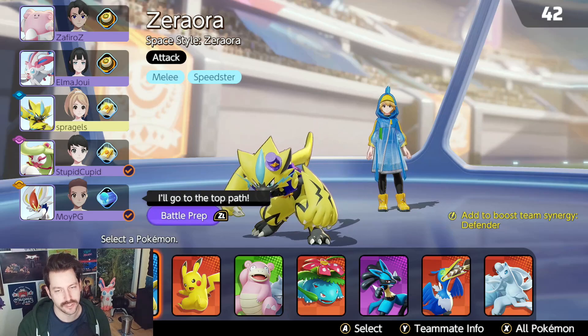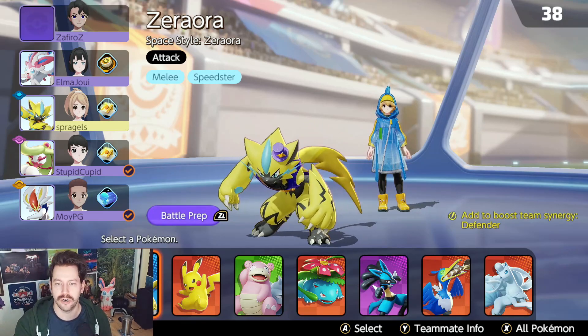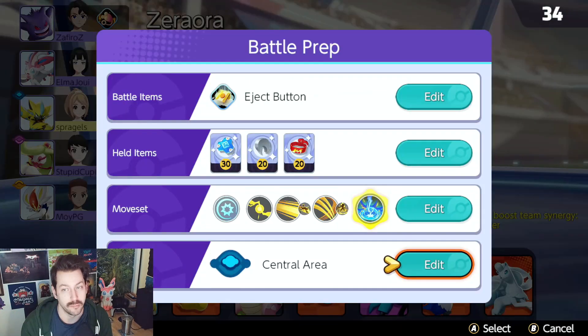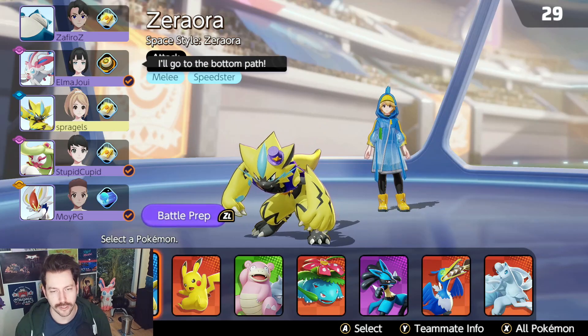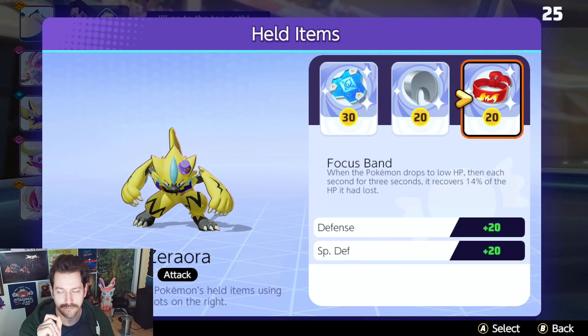We know that Zeraora was nerfed — its Discharge was nerfed, its Shield was nerfed, its Unite move was nerfed, so it has a few nerfs going on. But we are going to be playing the Wild Charge build today. Items are Buddy Barrier, Razorclaw, Focus Band.